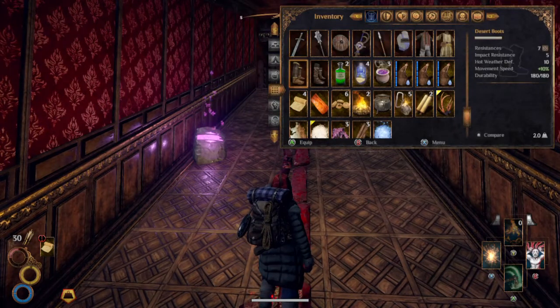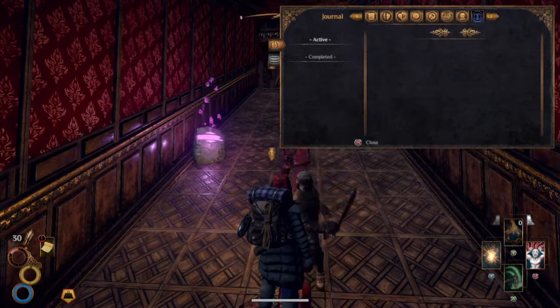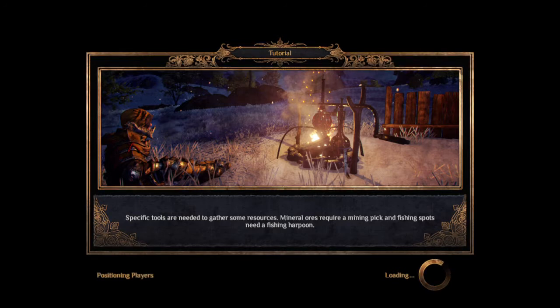You cheeky monkey — I didn't see you coming! Top tip: when you pull up your backpack or your inventory, it doesn't pause the game. So, if you're somewhere dangerous, probably best not to do that.